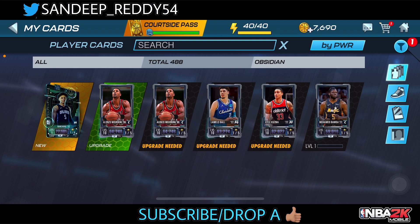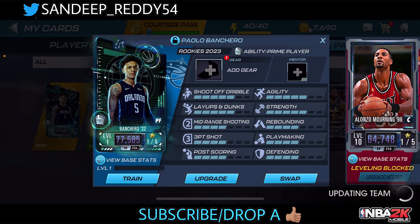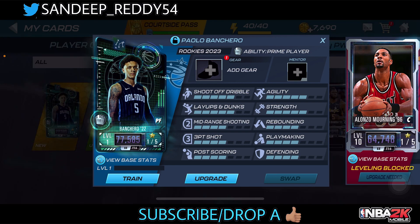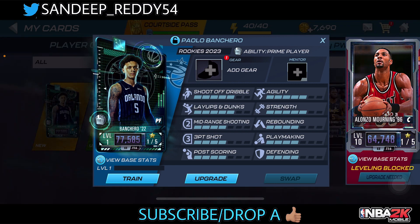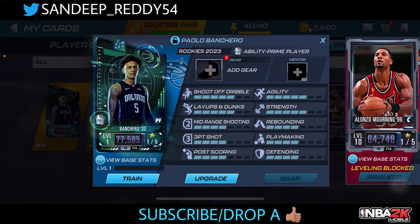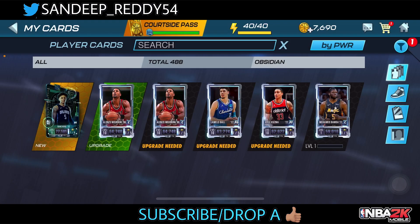Look at my obsidian collection — it just rose to six cards now, featuring Paulo Benciro on top at 77,000 power, my best power forward. He has five points of strength, four points of leaping and dunk, five points of agility, a decent mid-range and three-point shot, four points of rebounding and playmaking, and five points of shot creation and dribble. I'll make a quick gameplay featuring him in the next video. We got two Alonzo Mourning cards, LaMelo Ball, Karl Kuzma, and Mohammed Bamba from the draft picks.